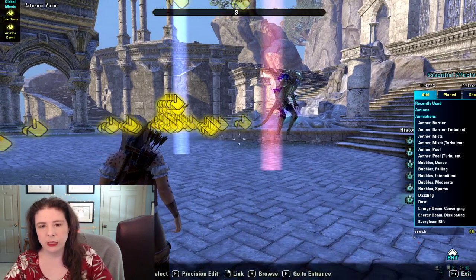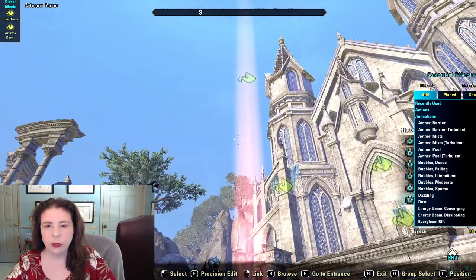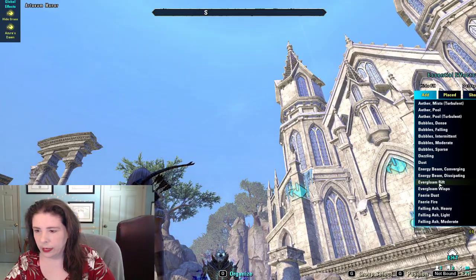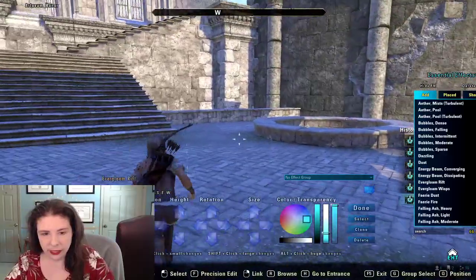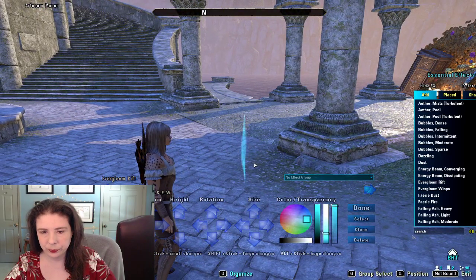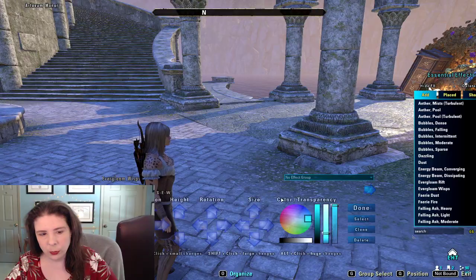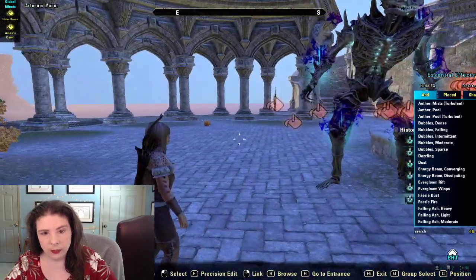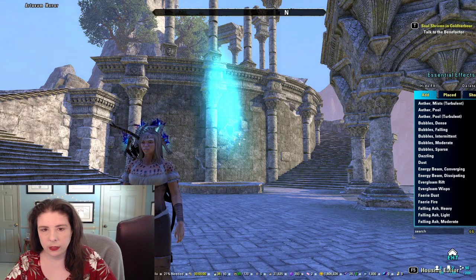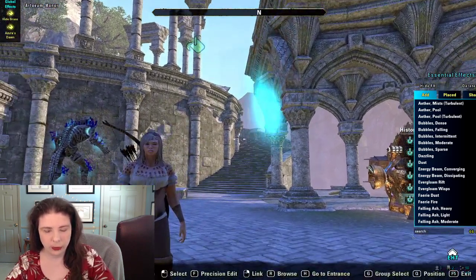The energy beam I like sometimes to use for highlighting a statue, but I've seen people use it for lasers and stuff. Everglown grifts look just like the real thing, except this version is big — the real ones are kind of smaller. Then there are the wispy ones — these are supposed to be wisps. They're huge, so you're going to have to resize them to be less big, but they move around instead of staying in one place. Looks cool.